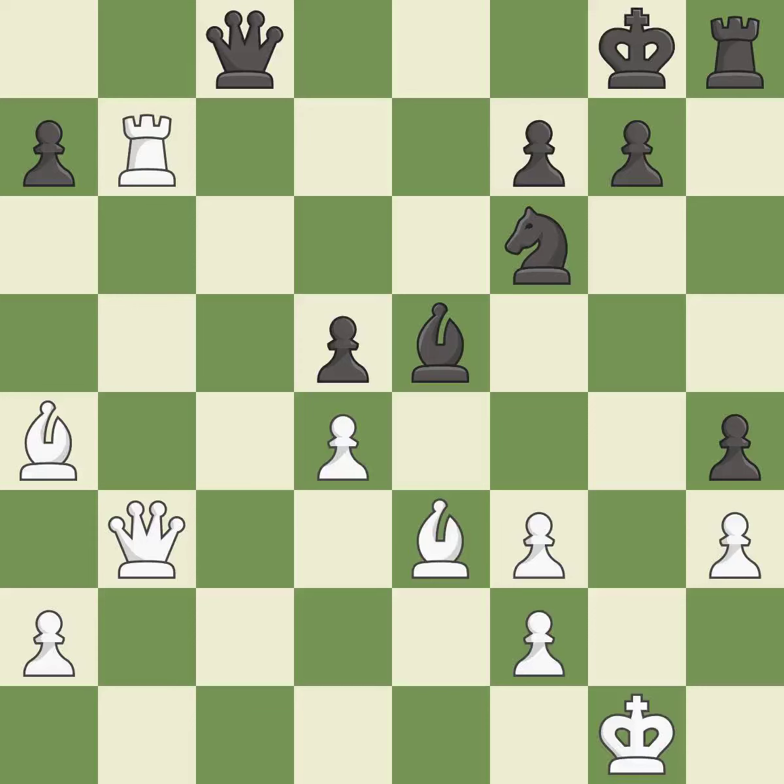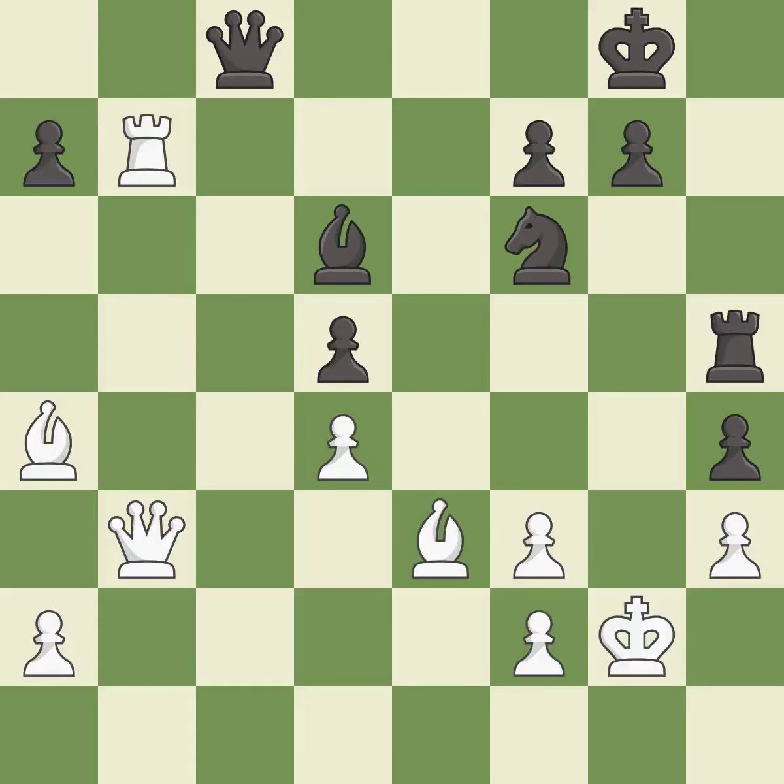This ignores an opportunity to defend a pawn that was under attack — it is a mistake. This move puts the bishop on a safer square — it is best. This defends the attacked pawn. This is the only good move — it is a great move. This ignores a better way to develop a rook off its starting square. This allows the opponent to create a passed pawn — it is a mistake.